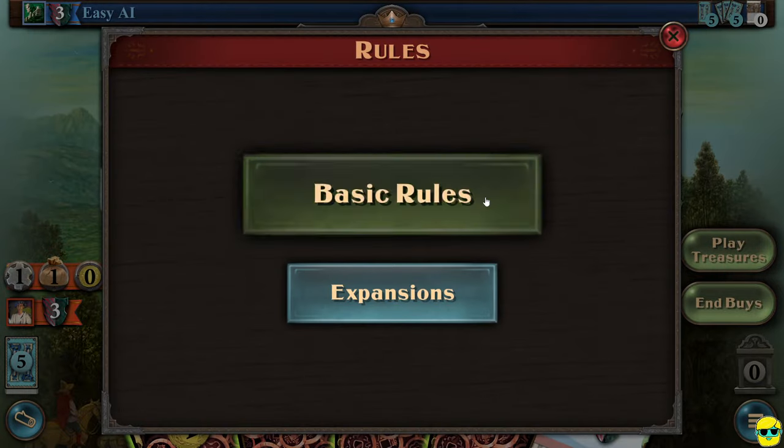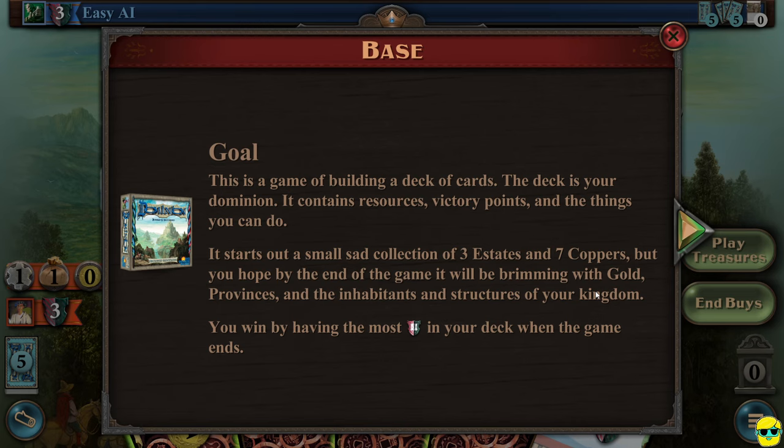You can click on the basic rules to get a nice built-in breakdown of this game. It says this is a game of building a deck of cards — the deck is your dominion. It contains resources, victory points, and the things that you can do. You're trying to expand your kingdom and take control over all the lands. You start out with a 10-card deck: three estates, which are your victory point holdings, and seven coppers, which is the money you use to buy things. You want to build up your victory point cards and your currency so you can buy better cards, make a better deck, and ultimately win.